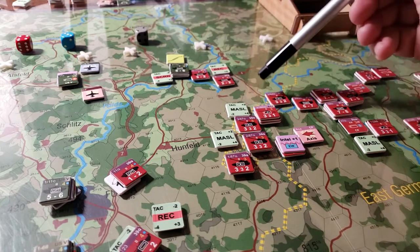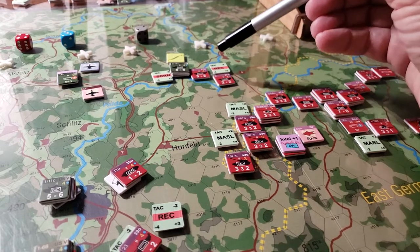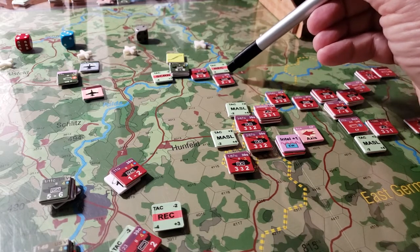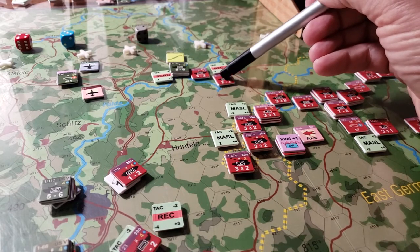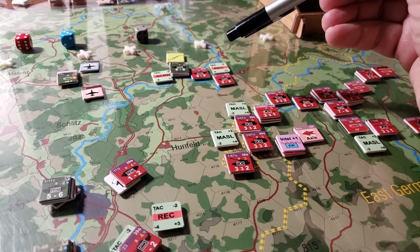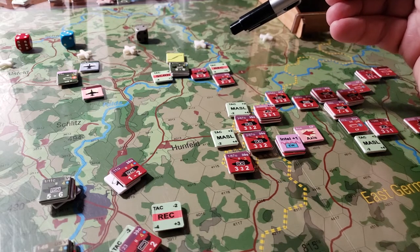Now the good news is the next unit comes along and he goes two, four, six, eight. He doesn't pay the extra two because this hex is now negated by the presence of this battalion of BRDMs or whatever it is. So he's up to eight. But each unit in column or tactical mode in a hex on a minor road is going to add plus two. Each adjacent unit in column or tactical mode on the same road will add plus one if you're in column, and nothing if you're in tactical.